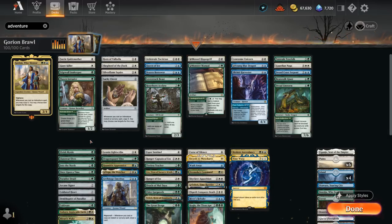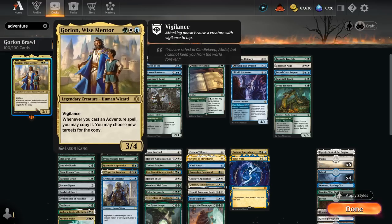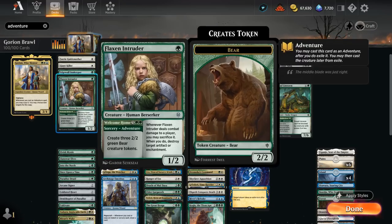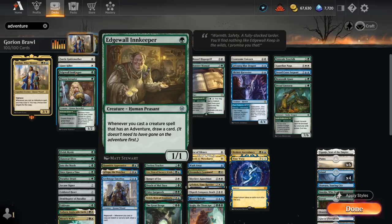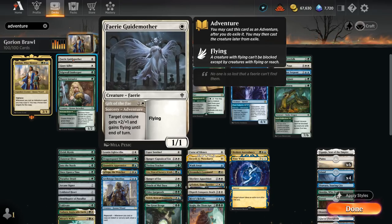Gorion is reminiscent of Lucky Clover, also in our deck — the 2-mana artifact that can copy our adventure spells. Now we get reliable access to that effect thanks to our commander, so we're incentivized to fill our deck with powerful adventure spells. We also have Edgewall Innkeeper at 1 mana, which draws a card whenever we cast a creature spell that has an adventure. These are all the adventures in our deck, starting at 1 mana with Faerie Guide Mother to give a creature flying and +2/+1 until end of turn, which can quickly add up if we have Gorion out and represents a lot of extra damage.